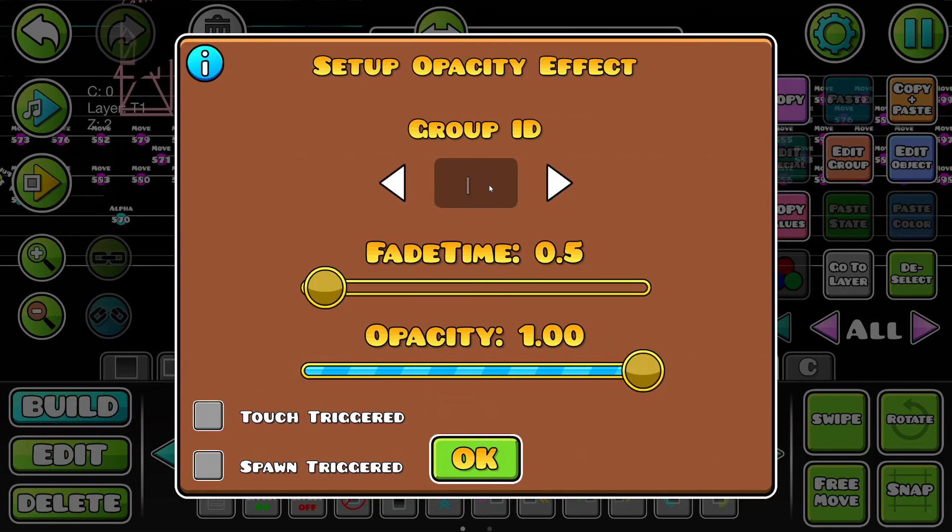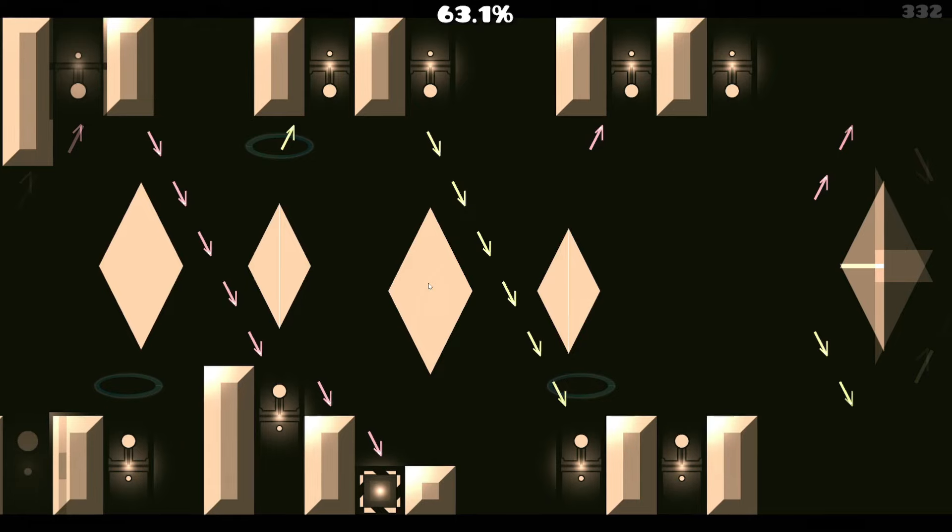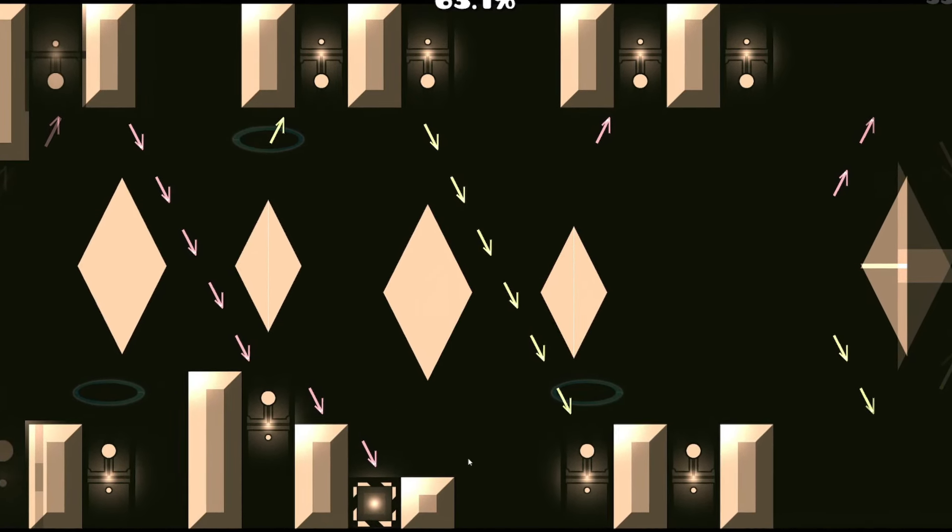Maybe we can also just do a quick 646 fade out. That's gonna look ugly. Cool, we did it. Awesome.